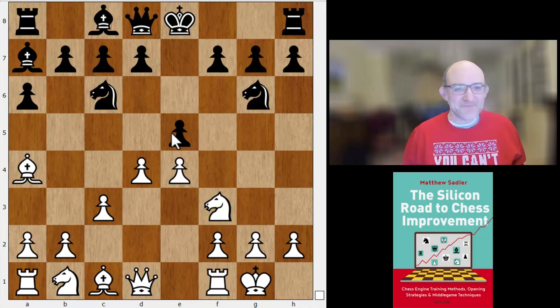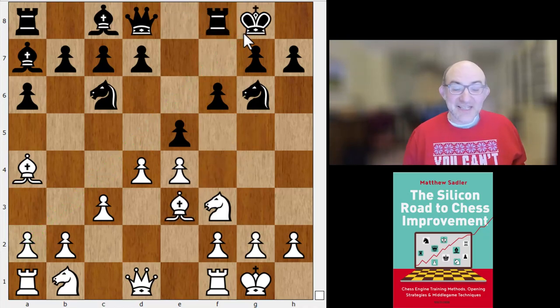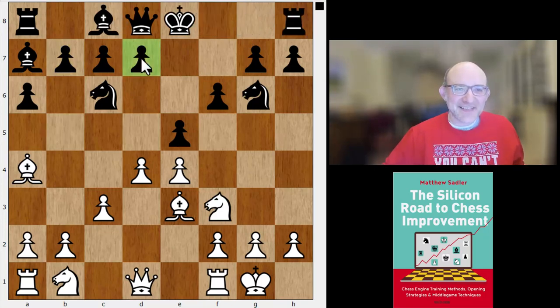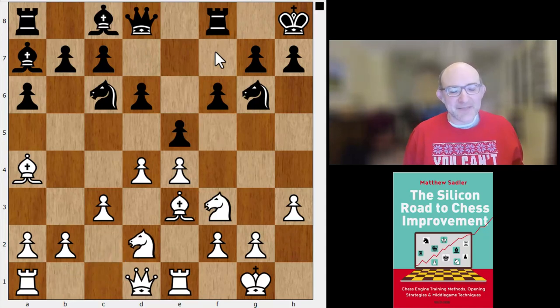So d4, bishop a7, bishop g5 forcing f6 — a weakness on that diagonal. Bishop b3, castles. An interesting move order from black: often what happens is you've played d6 early and white has ideas like d5, or can play bishop b3 and stop you from castling. Here black has actually been able to castle, and then after rook e1, d6, h3, king h8, and knight bd2 — black has to decide how exactly to proceed.